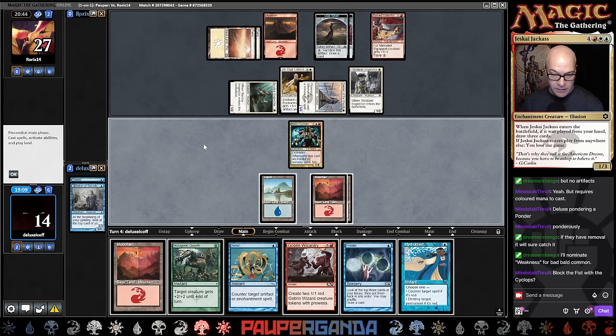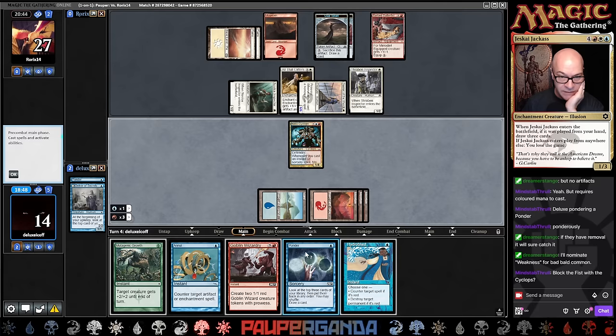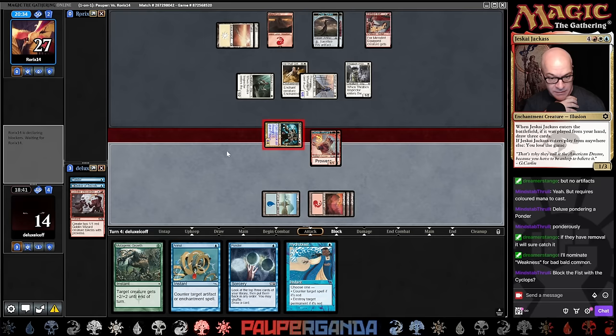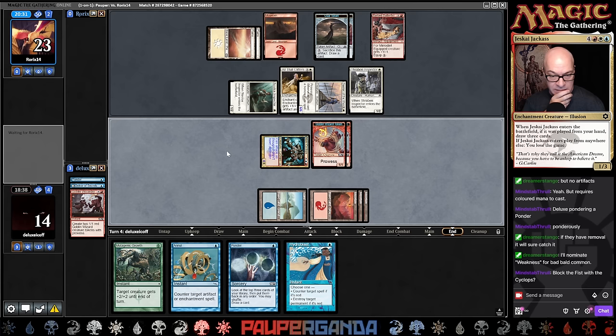Where the heck is our blue mana? To stay alive I might need to do that. If I Ponder and find something, that's going to be pretty rocking, but it's got to be an island at this point. I'm going to wait on that Ponder — I think this is the better play. Gives us a blocker, even though they're going to be gaining a lot of life. Maybe I should have gut shot — it's a free spell and I can zap the token before they gain the life. Let's see if this guy gets through. Now if I want to use that Mutagenic defensively, the prowess is going to make my boys two-twos.